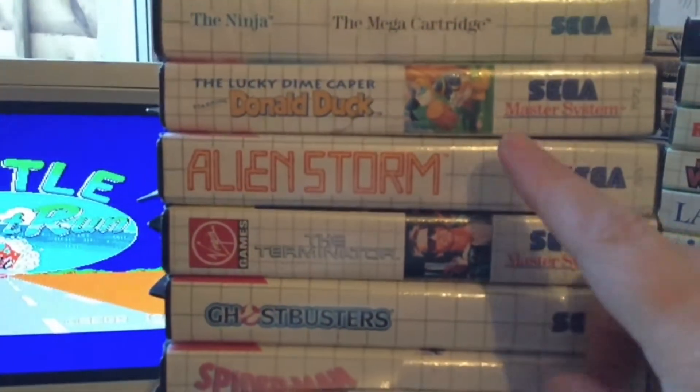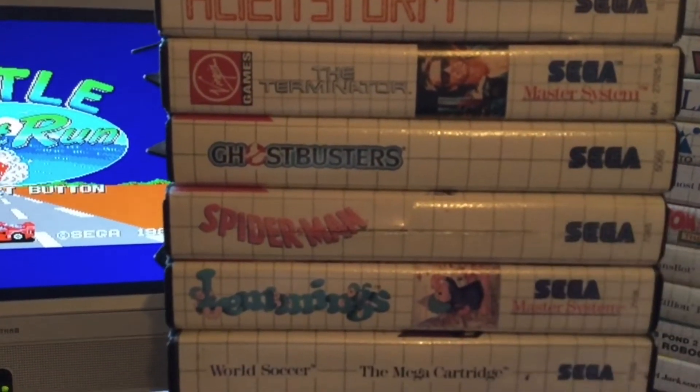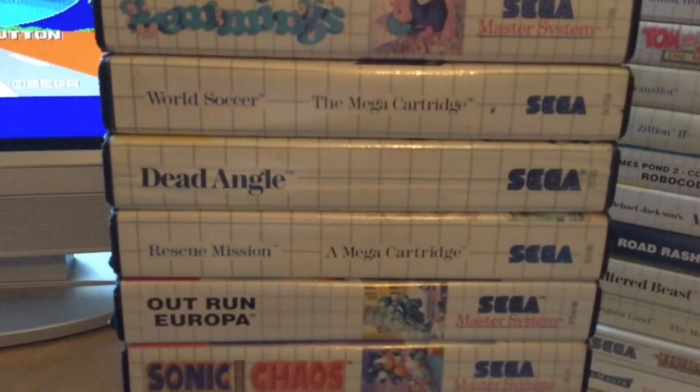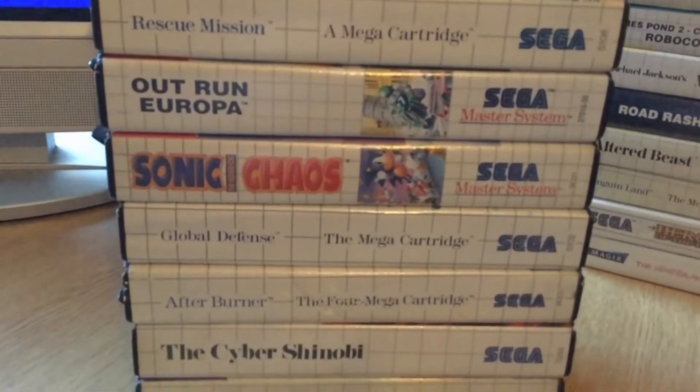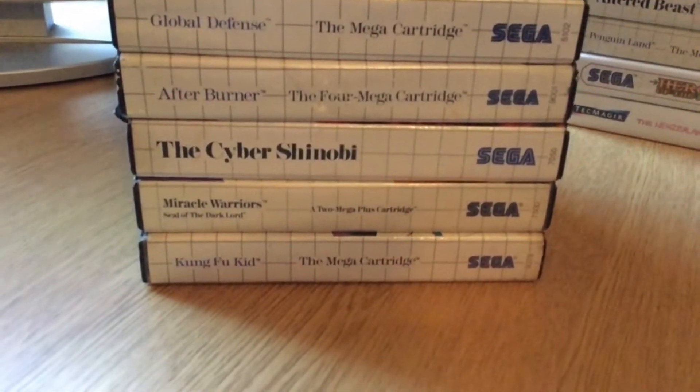As you can see we've got the Ninja, Donald Duck Lucky Dime Capers — great little game. Ghostbusters, I did love that on the Sinclair. We've got Lemmings, Dead Angle — that's a different one, sort of like a shooter where you see behind your character. There's Sonic Chaos and Afterburner.